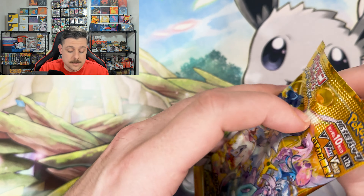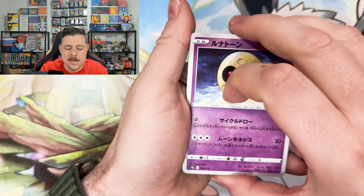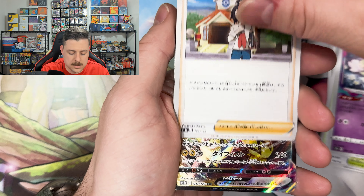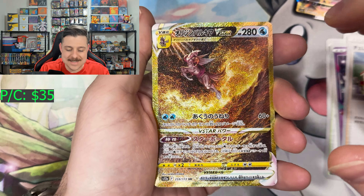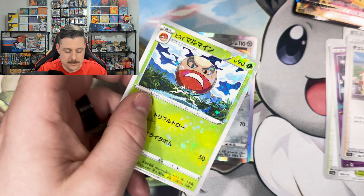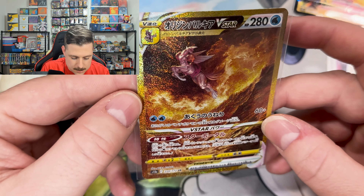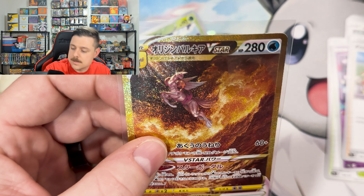We're getting straight into it. I'm super excited about the new set coming out — there are definitely some cool cards. A lot of people are saying Paradox Rift isn't really going to be a collectible set, probably because it features newer Pokémon. First pack and we're starting with a gold V-MAX — Palkia, let's go! Absolutely beautiful card with the bronze, and the reverse is a Hisuian Electrode. The gold just looks so much better than the English version.